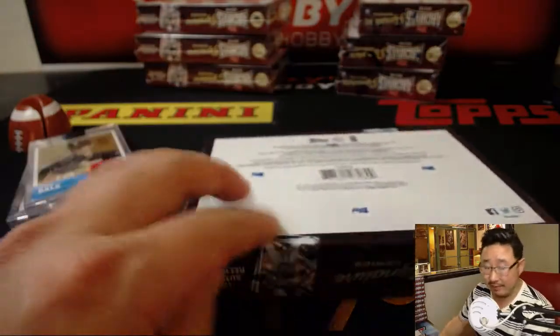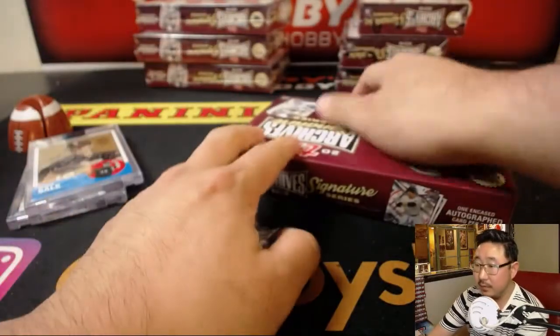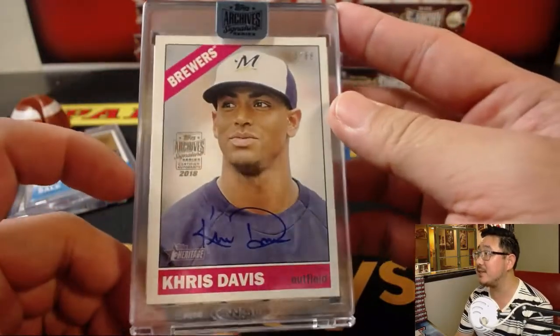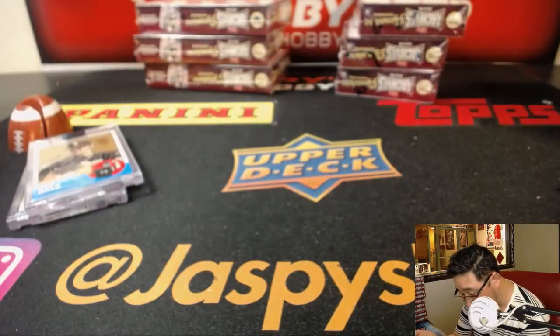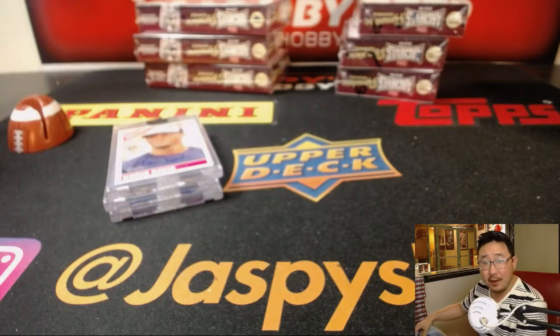And box 7 is going to be — bam — Chris Davis, 73 out of 88. This is the Brewers edition of Chris Davis, from back in 2015. There you go. Thank you, Jason.